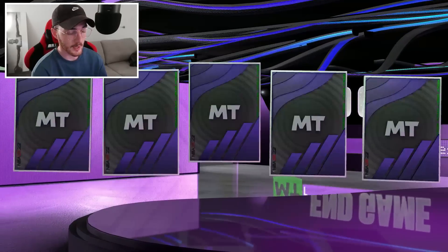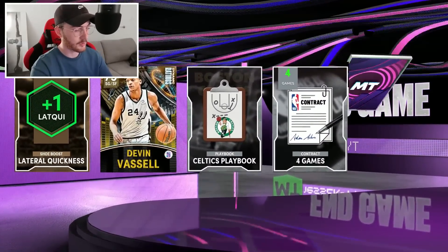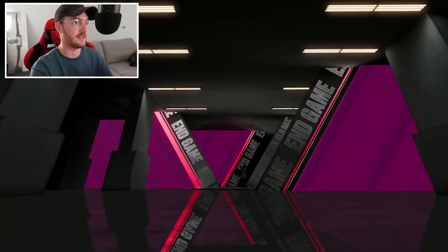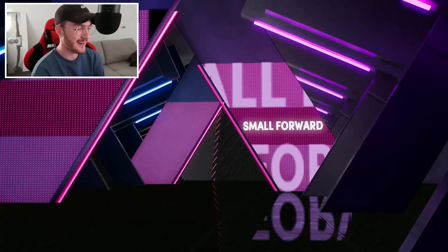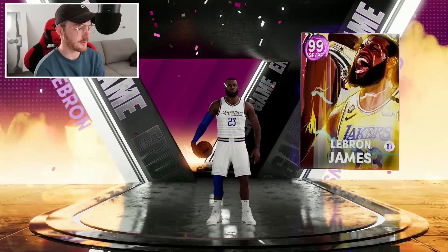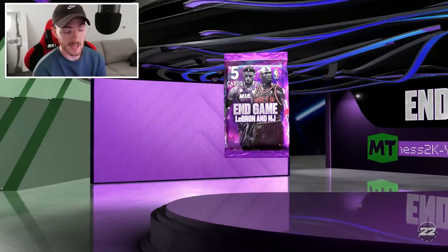We have under 200,000 MT left. I'd love to pull another invincible or even better an end game. After multiple packs without getting anything we're back with a dark matter pool - eastern shooting guard. This could be ten different versions of MJ. Of course it is. There's another dark matter - this could be the last dark matter pool honestly, and it's hero. Hero is not good. This is going to be LeBron, right? 23 in a Lakers jersey. Wait - is he 23 now or 6? I genuinely can't remember.